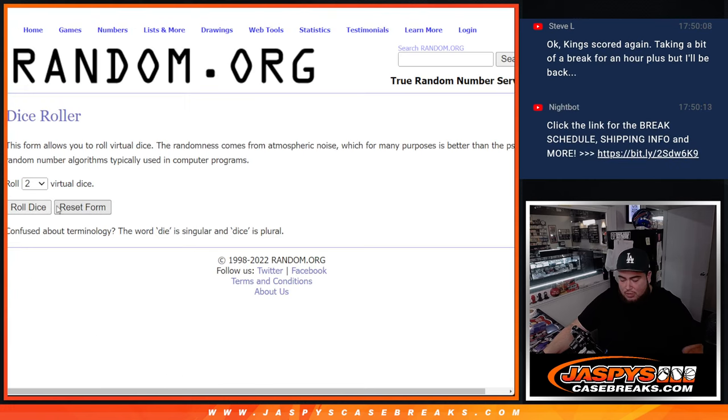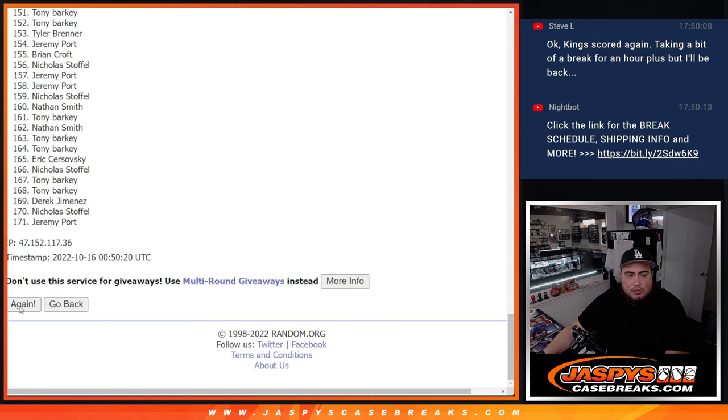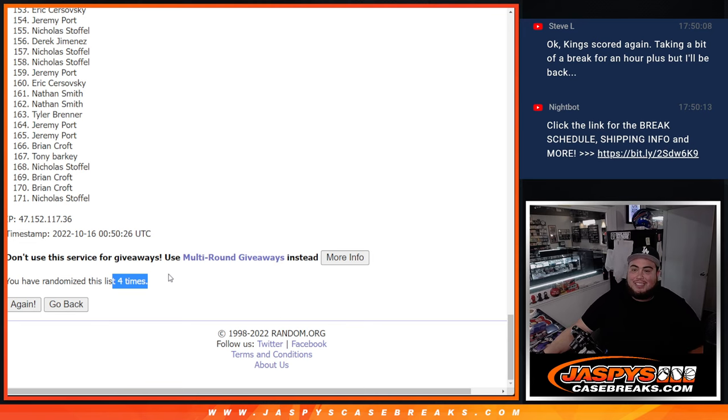Here we go, dice roll. 2 and 2, 4 times. Let's see if that makes 171. There you go. So 2 and 2, 4 times — 2, 3, 4. Nice. 4 times.